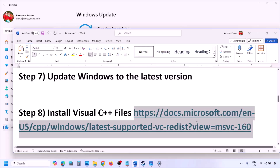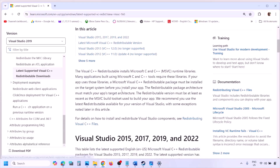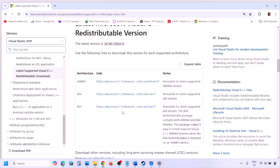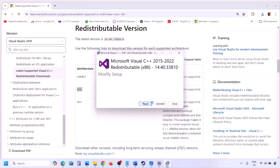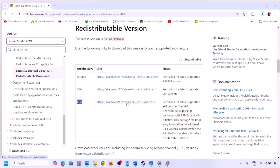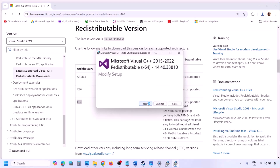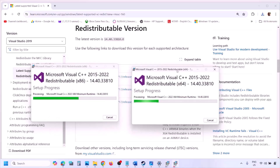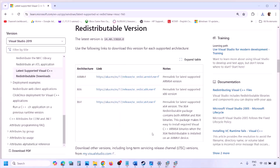Install the Visual C++ files again if needed. Copy the link from the video description, open it in a browser, go to the Microsoft website, and download both the x86 and x64 versions for Visual Studio 2015, 2017, 2019, and 2022. Run each exe file — click Repair if you see that option, or Install if you see that. Click yes to allow, ensure both are installed, then restart your computer.